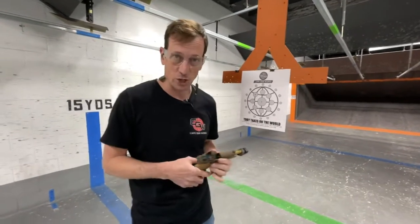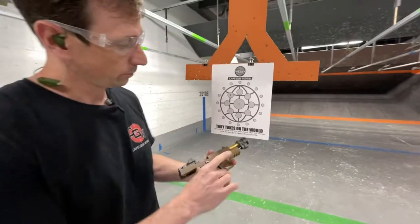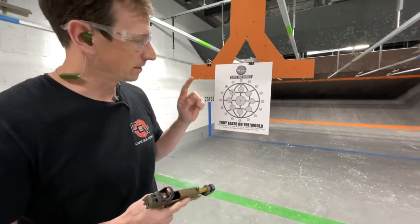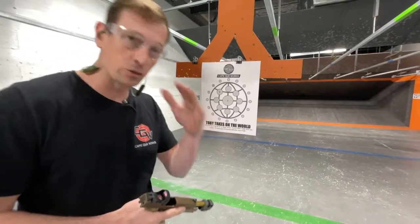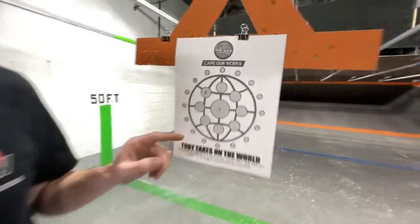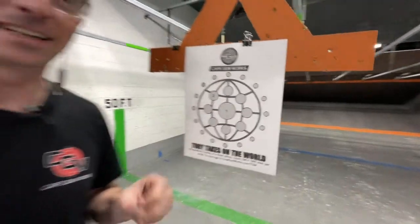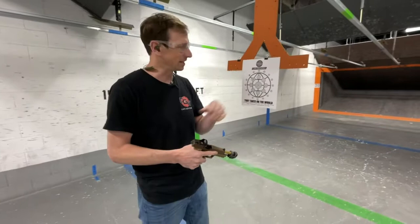So what we're doing is experimenting with some targets, and I'm going to try it out with this crazy SIG 320 something or other. We're going to try a new target that you could print from your own computer — it's Toby Takes on the World. It's something you can do: take a picture of it and send it in.